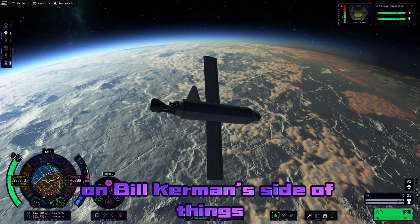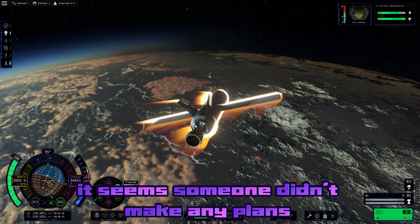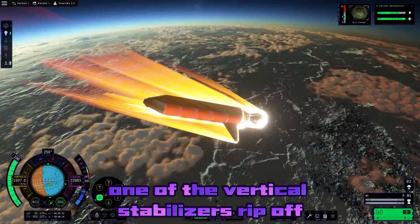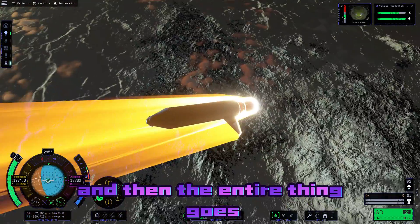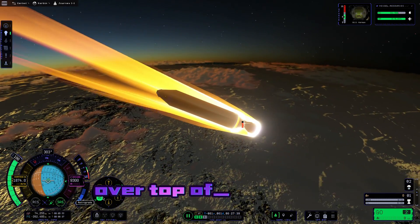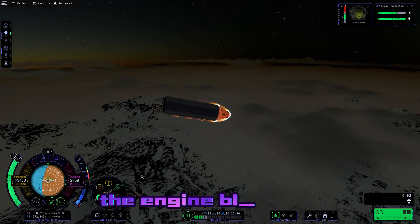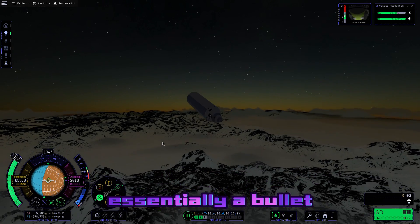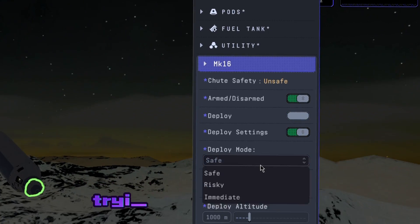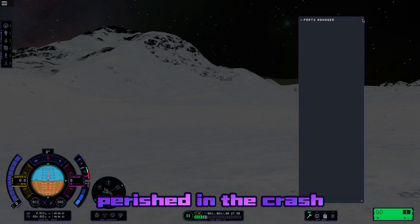Unfortunately, on Bill Kerman's side of things, it isn't looking so good. It seems someone didn't make any plans on how to actually re-enter this thing. The wings rip off, one of the vertical stabilizers rips off, and then the entire thing goes engine-first into the lower atmosphere over the North Pole, screaming through at over 1,000 meters per second. The engine blows off and Bill Kerman is left piloting what is essentially a bullet. I go into a panic pressing every button trying to get the parachute to deploy — it finally does, and then rips off. Bill Kerman perished in the crash.